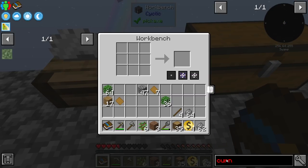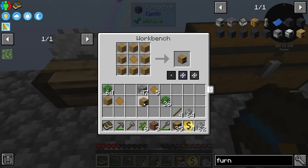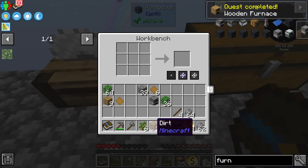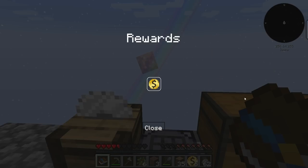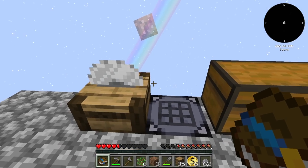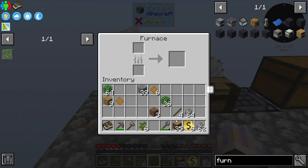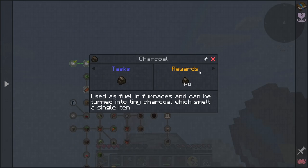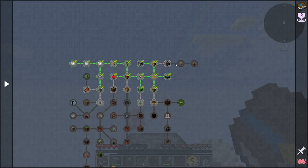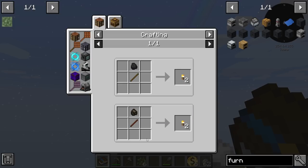The next thing I want to get is a wood furnace and a stone furnace, just so when it hits nighttime I have something to do. The wooden furnace works like a regular furnace but it can catch fire, so you don't really want to deal with that one long-term. Let's grab some charcoal. The quest says using furnaces to smelt single items gives us tiny charcoal, which is more efficient — one smelt per item.